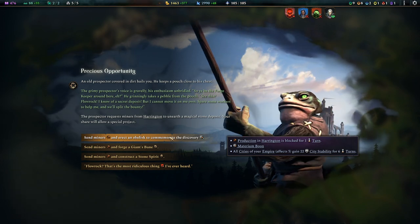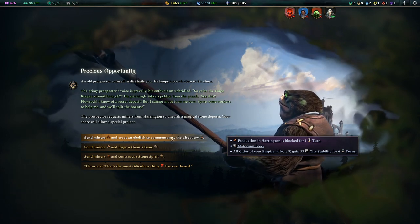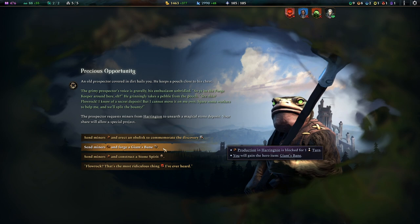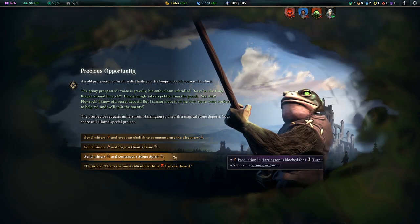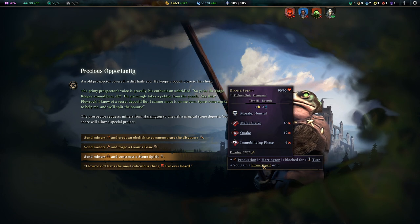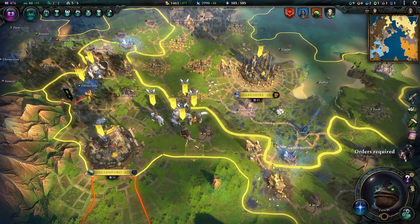The prospector needs mining from Harrington to unearth a magical stone deposit. We could do that — production is blocked but we all get some stability for the material boon. We could get Giant's Bane, a tier 2 lance — which isn't great. We could get a stone spirit unit — it's not terrible, it's not great. We'll just erect the obelisk and commemorate it, and everyone's going to be happy.